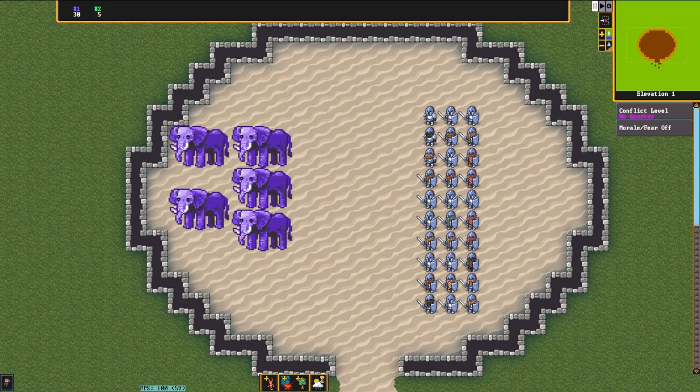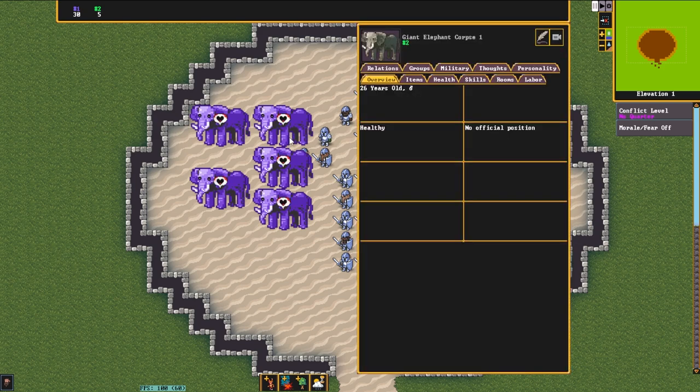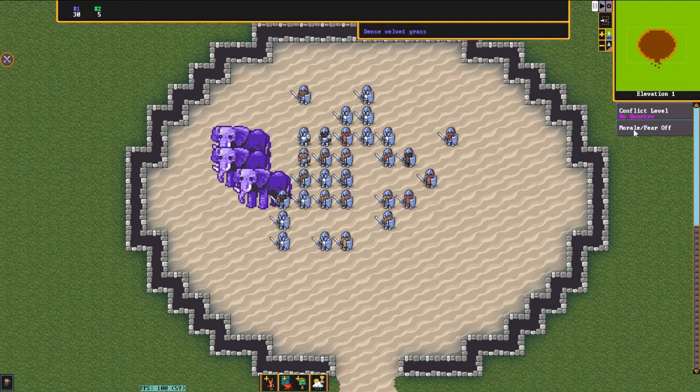Round three of the dwarves versus giant zombie elephant extravaganza. So now we have five giant zombie elephants versus 30 dwarves, because they've done quite well against them up until this point.